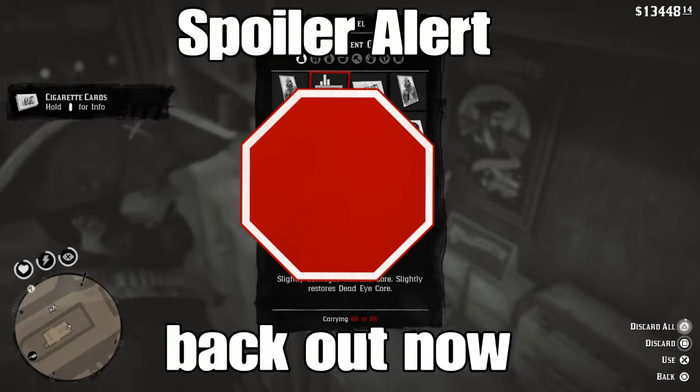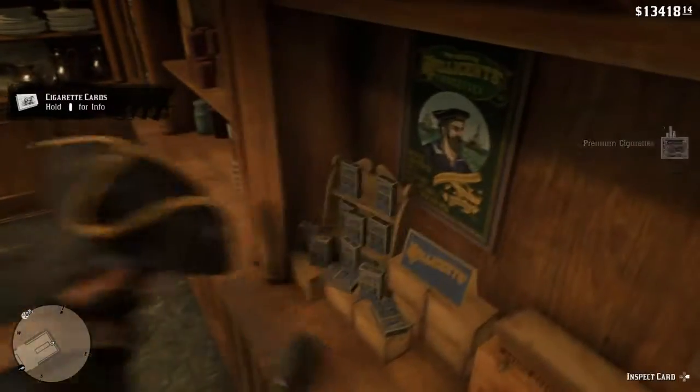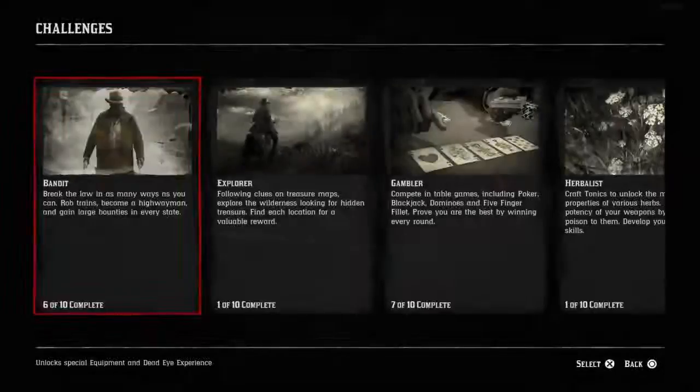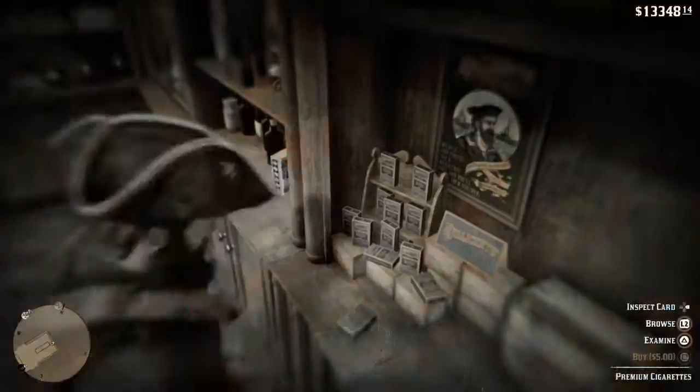Simple fast way to get all of the cigarette cards. It took me about 15 minutes and about $2,000. A lot of these you are going to get as duplicate cards, and from there you can go to the fence and sell all the duplicates you've acquired from standing here doing this for about 15 minutes.